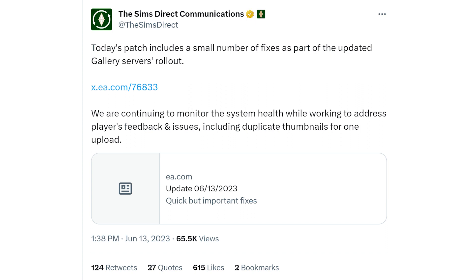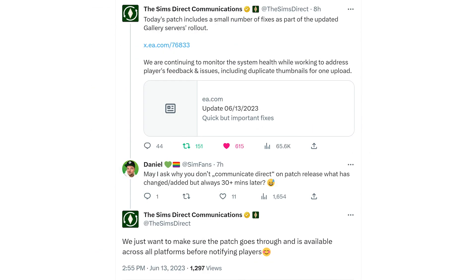The Sims Direct tweeted that today's patch includes a small number of fixes as part of the updated gallery server's rollout. They are continuing to monitor system health while working to address player feedback and issues, including duplicate thumbnails for one upload. Someone asked Daniel why they don't communicate directly on patch release what was changed, and the response was they want to make sure the patch goes through and is available across all platforms before notifying players. I can understand that, but personally I would like to see the update notes as soon as the update is out.